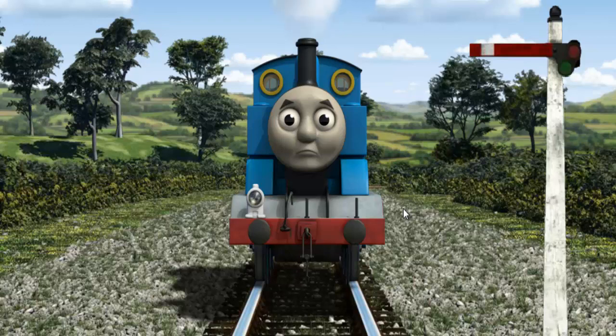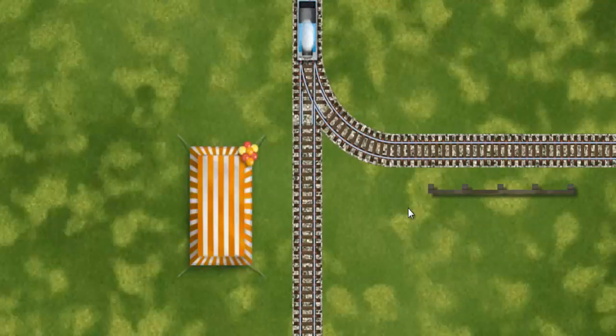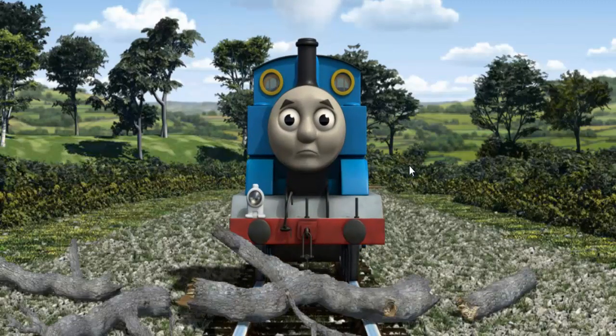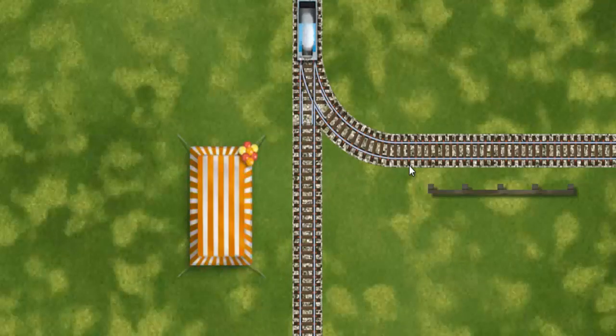Suddenly, Thomas had to stop because of a broken signal. He would have to go another way. Find the track that goes nearest to the tent. Thomas was on the wrong track. He needed to go a different way. Help Thomas find the track that goes nearest to the tent.